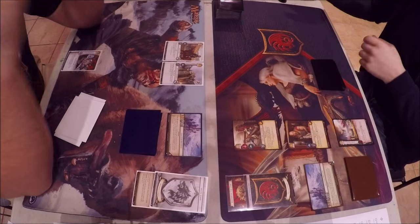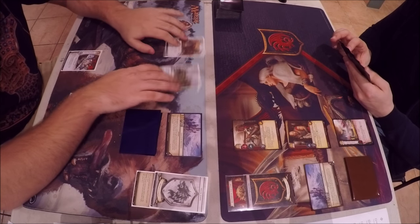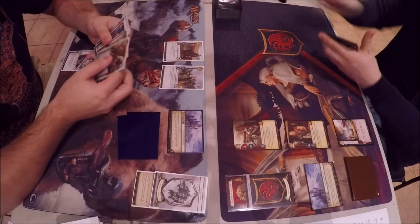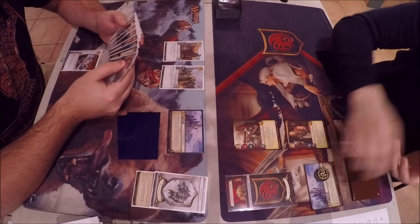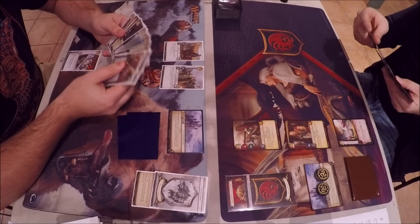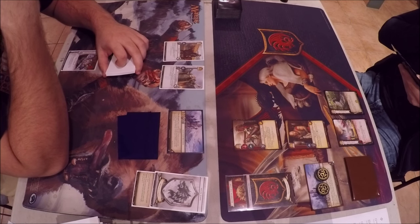Both players start with the common Westeros setup. The Targaryen player sets up a Jaime Lannister, a land support, a merchant, and a reducing location. Sean chose to go first. The Targaryen's limited play is a nice juicy Rose Road giving him plus one gold for future rounds.